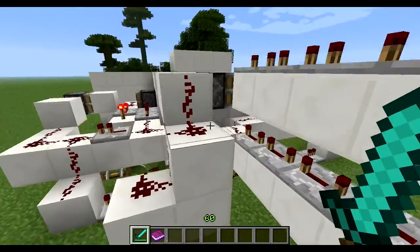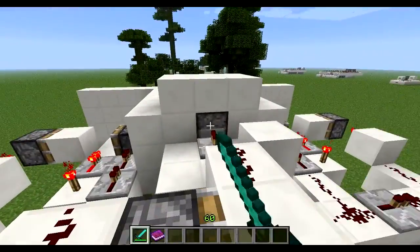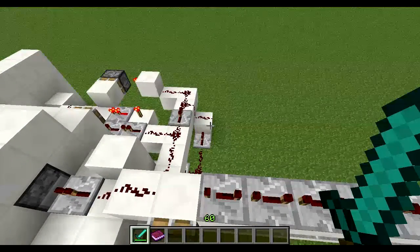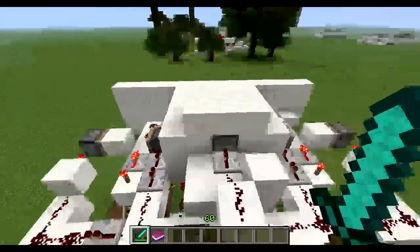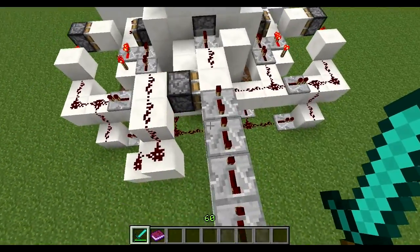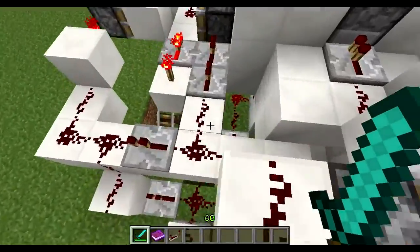Then it has to loop through here, this long delay, into this dispenser which drops the skeleton, which you can kill. And if you didn't get a bone from a skeleton, you can just click the chest again and drop another one in there, so you can keep killing skeletons until you finally get the bone. Once you get the bone, that's when the chain of events happens — it gives you the XP and everything gets reset.